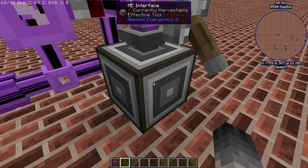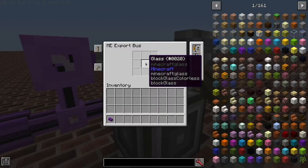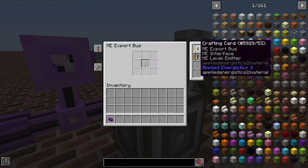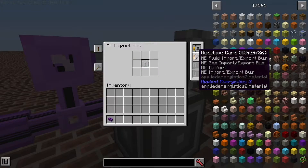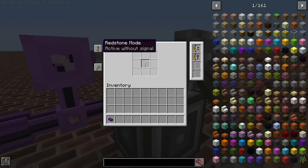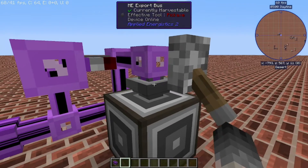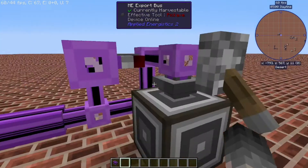We of course have the export bus set up exactly the same way: glass in the export slot, the crafting card in the expansion slot, and the crafting behavior set to 'only craft items.' The trick here is that we use a redstone card to turn the export bus into a redstone-activated — or in this case deactivated — item. Redstone card in, and then we change it to 'active without signal.' It's easy enough to invert it if you prefer, but you don't want to use 'active once per pulse' because that won't do what you want. 'Active without signal' is generally the best way to go.